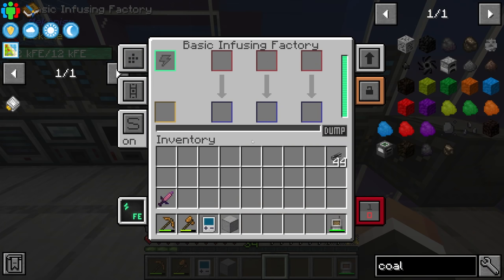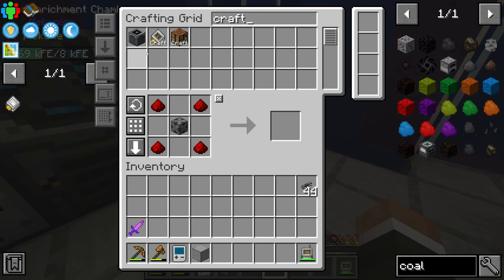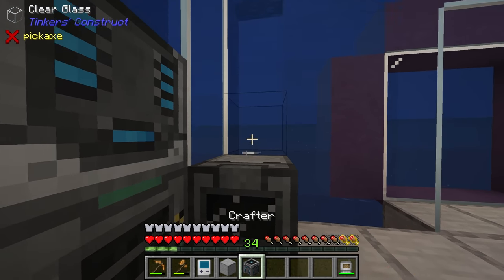However, if we're going to use diamonds and diamond dust to make advanced alloys, we very much want to be more efficient with our diamonds. Instead of pumping in 64 diamonds to get 64 alloys, we can just put in eight pre-enriched diamonds in the enrichment chamber and that will have the same effect. So we'll place our crafter on top here and make sure it's rotated in the correct orientation, which is down.